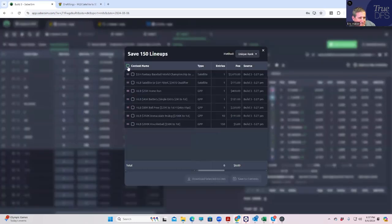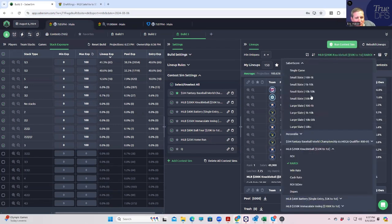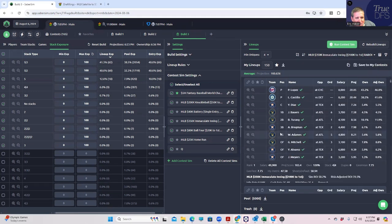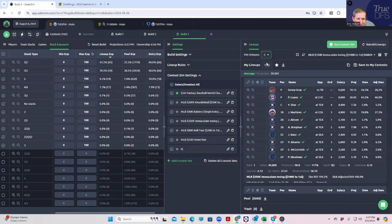We're going to be late swapping several times during the course of tonight, so these lineups aren't final. The video will pick up on that as well. We'll go through — immaculate inning, risk-adjusted ROI. We don't have to do min uniques four for that, but why not? Min uniques one — 98, 98, 98. As long as it's not dinging me too much, may as well get some diversification.